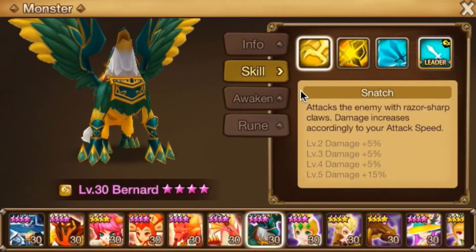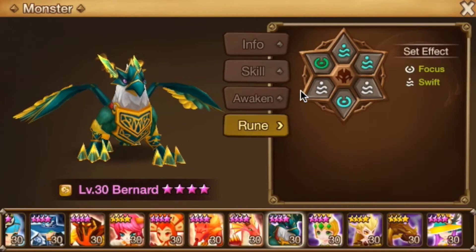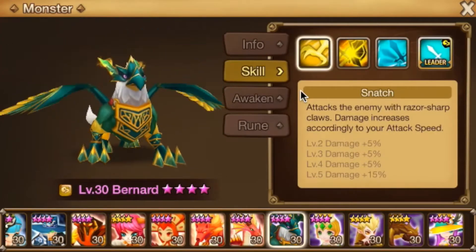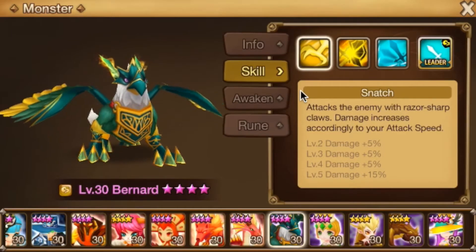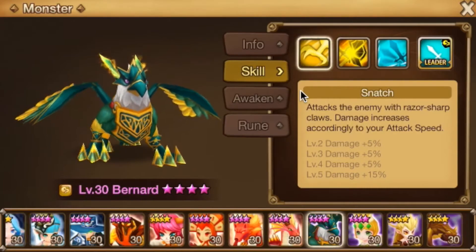Shannon, you guys know about. Bernard — again, speed increase equals more turns. What I'm noticing with you right now, mainly on your account, for your specific units — like for Bernard, I know it's a little bit tough to get Griffins and stuff, but you're going to want to start getting these skills up.